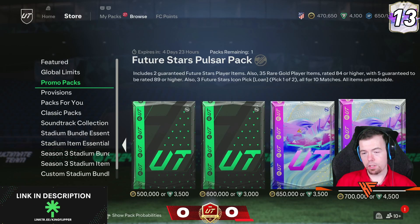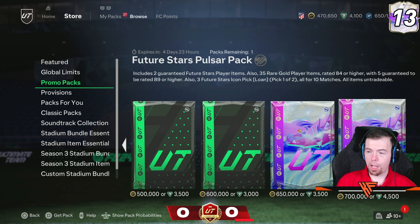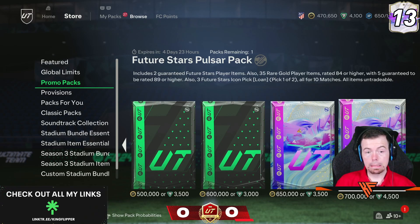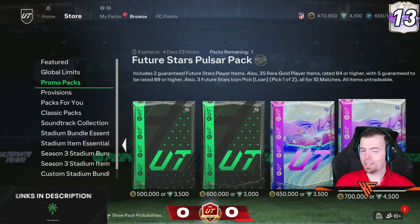There's another 700k pack in the store — the Future Stars Pulsar pack. Not sure when they dropped this, but it's 700k coins or 4,500 FC points. You get 2 Future Stars players, 35 red gold players all 84-rated or higher, 5 guaranteed to be 89-rated or higher, and 3 Future Stars loan Icons for 10 matches each. When is the million coin pack coming back? But that is today's 6pm content.